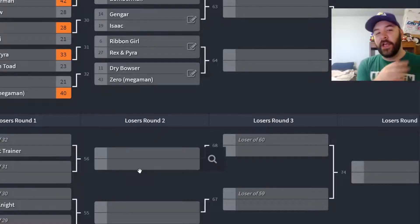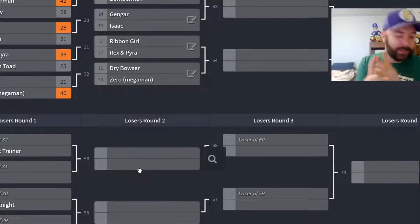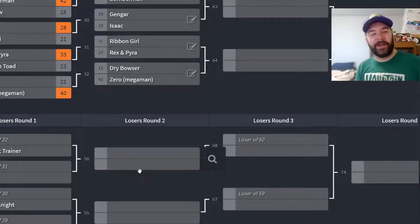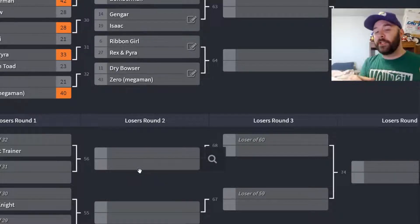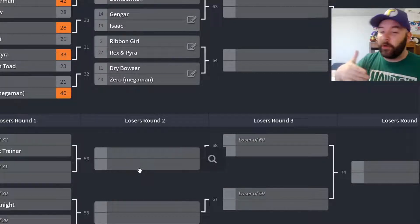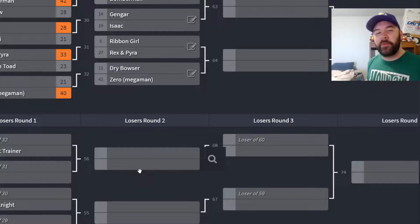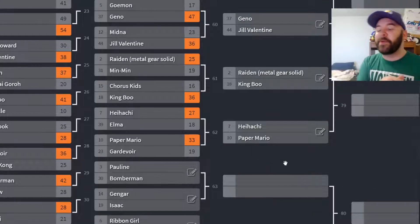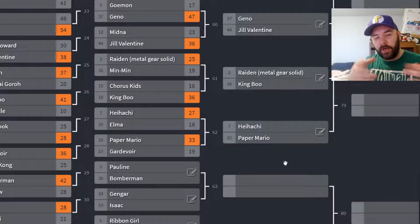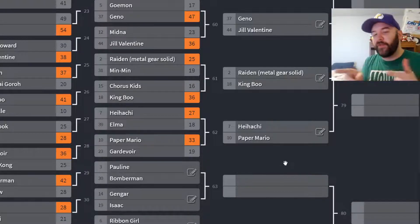Let's quickly go over the results from the last matchup. The matchup was between Paper Mario and Gardevoir. Paper Mario's matchup happened to come out right about the time that Paper Mario and the Origami King got announced, so there was a little more buzz about Paper Mario. That ended up helping them because Paper Mario got the victory — 33 votes for Paper Mario, only 19 for Gardevoir.